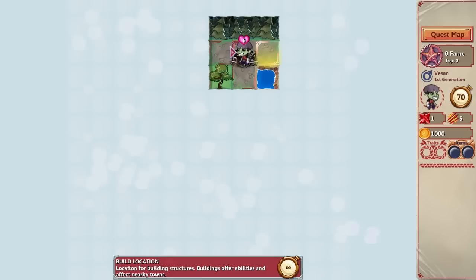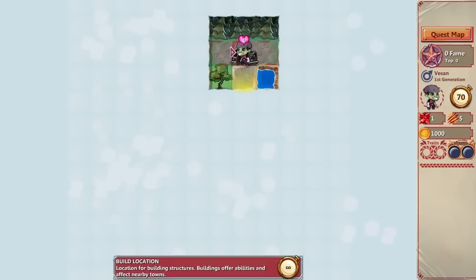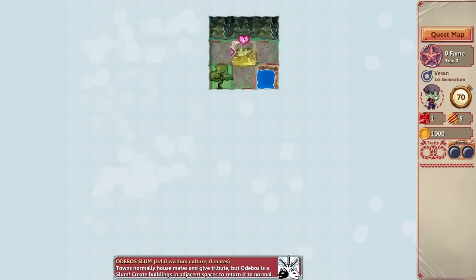Every time you move a tile, you lose one year off of your life. And when you run out of years, you die. What you hope to do is accomplish some fame-finding things in your life and attract a mate. When you attract a mate, you have children, and then they continue your quest. Let me play it and we'll see how it plays out.